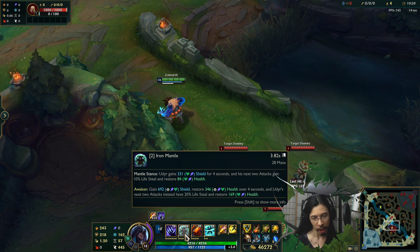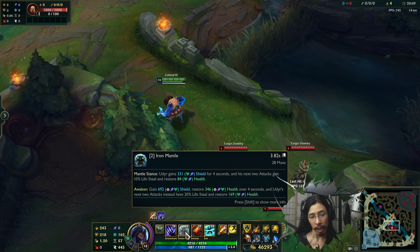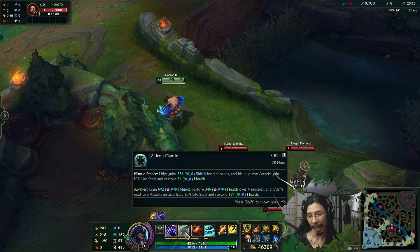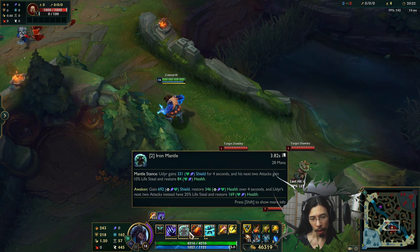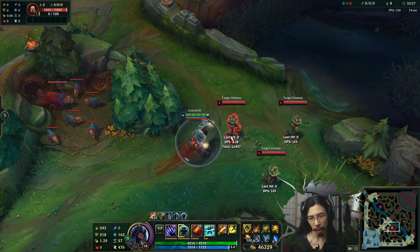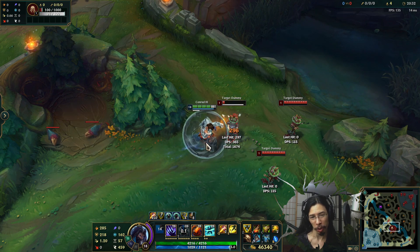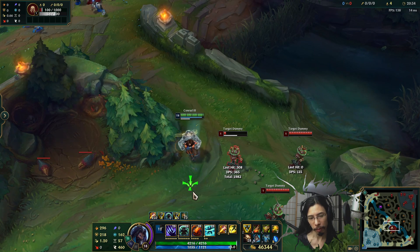Moving on to the W, Mantle of Ursine — Mantle Stance. Udyr gains a shield for four seconds, and his next two attacks gain 10% lifesteal and restore a certain amount of health. In the Awakened state, he gains an even bigger shield, restores more health over four seconds, and his next two attacks have 20% lifesteal and restore even more health. All stats scale with level. Here's the regular version, and here's the Awakened version with the bigger shield.